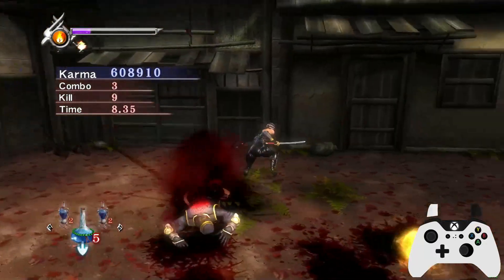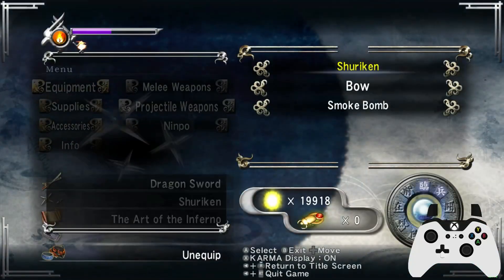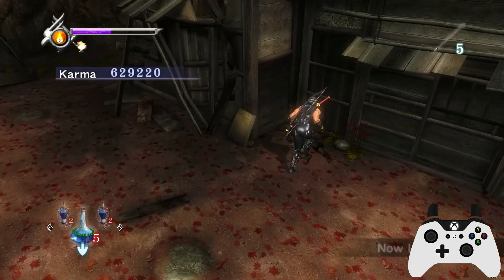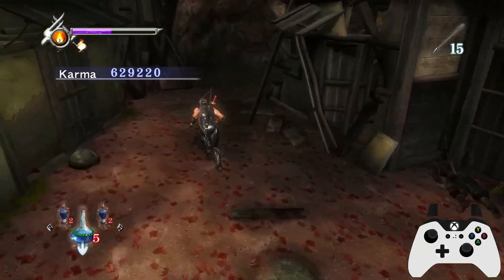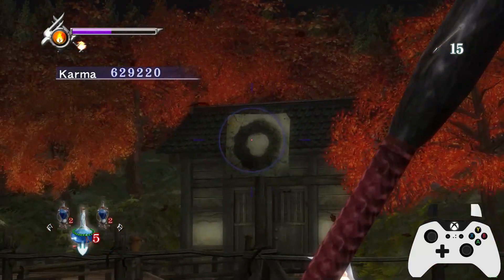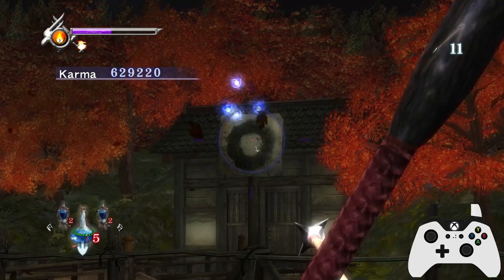I jumped too early there — I think that's it for this fight. A lot of stuff I'm going to reinforce throughout this run: wind run, on-landing directionals, movement, camera control. It will all come together a lot on Master Ninja. If you've been watching the other videos, hopefully all that stuff should be fairly familiar to you now.